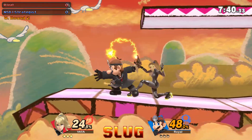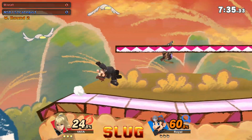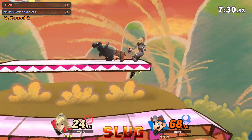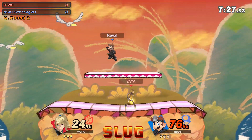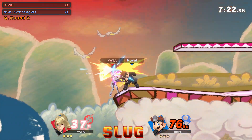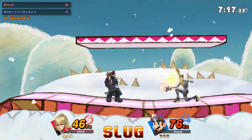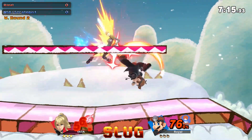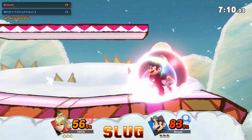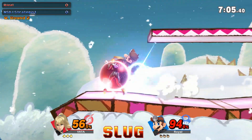We're gonna see Dr. Mario and Samus here on Yoshi's. Strategist is playing Dr. Mario and Rival is on Samus. Dr. Mario of course is a little bit of a slower character — slower than normal Mario.